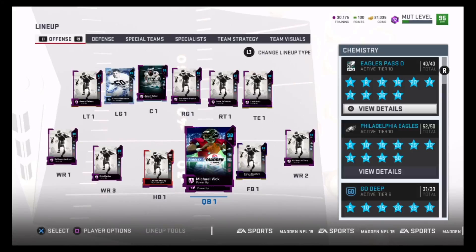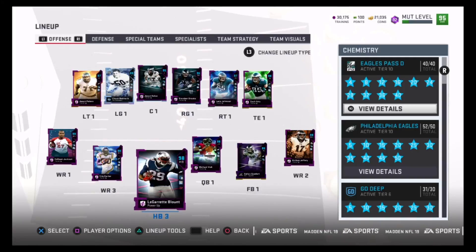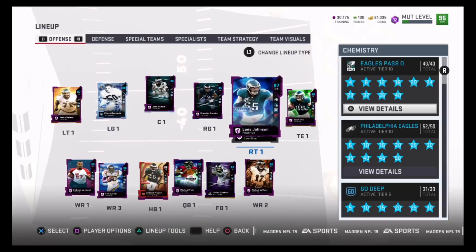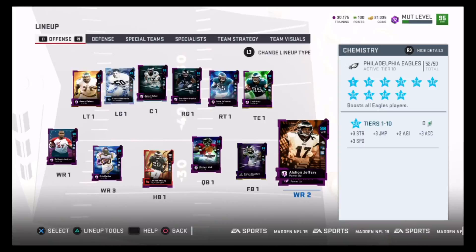As you can see here, I got Vick, Foles, Shady, Jordan Howard, LaGarrette Blount — just a bunch of dudes that played for the Eagles in their career. If they get the Eagles chemistry, I can put them on the team.